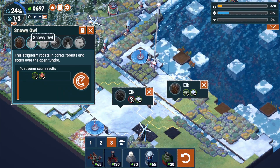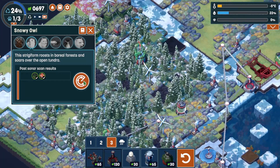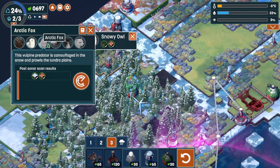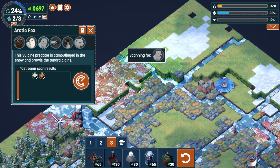Got the elk. The owl needs forest and tundra — let's put them right there. Snow and tundra — is that enough snow for you? Yes.